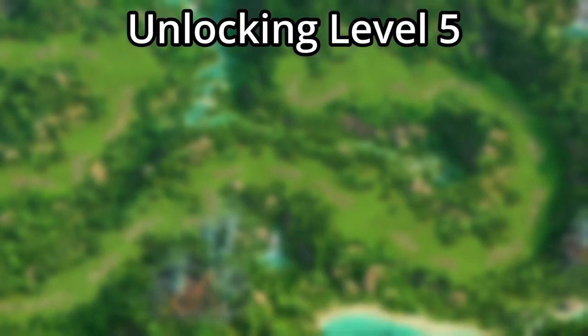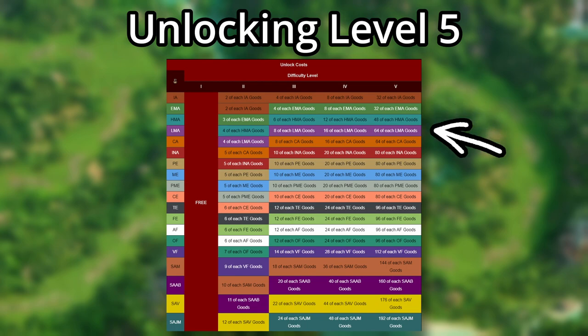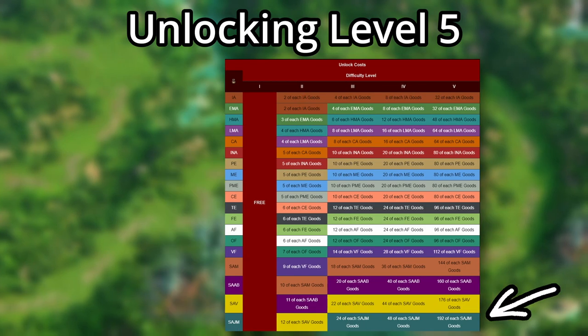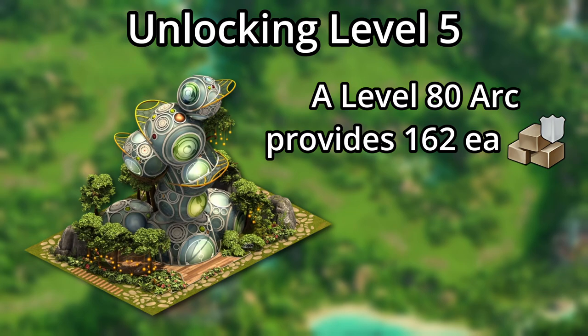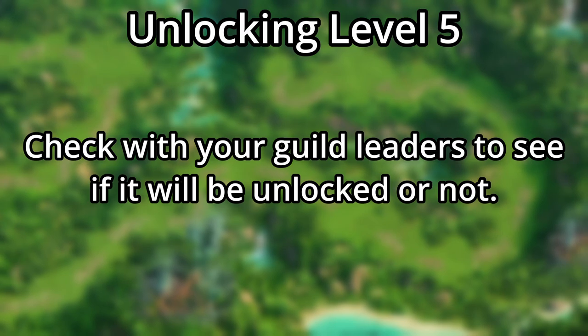The 5th level will also cost more guild goods to open — between 32 of each Iron Age good and up to 192 of each Space Age Jupiter Moon good. To put that in perspective, a level 80 Arc provides only 162 of each of your age's goods for your guild per day. It's expensive to unlock, so you might want to check with your guild's leaders to make sure you have enough goods in your treasury to reliably open it every week.